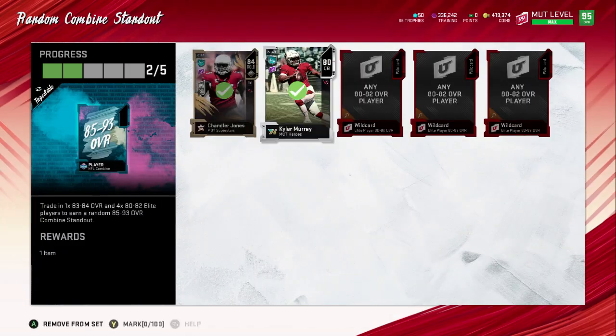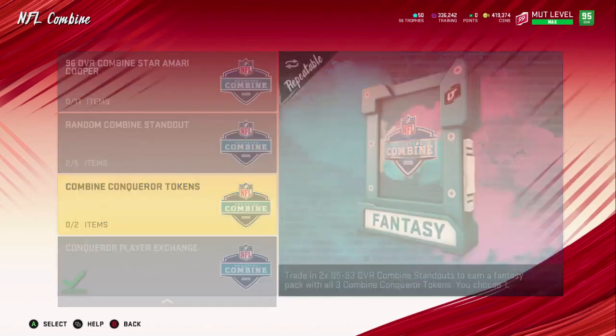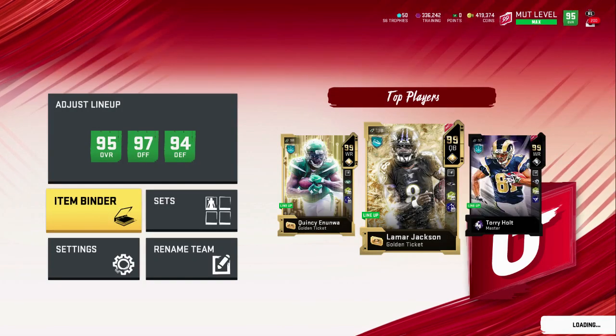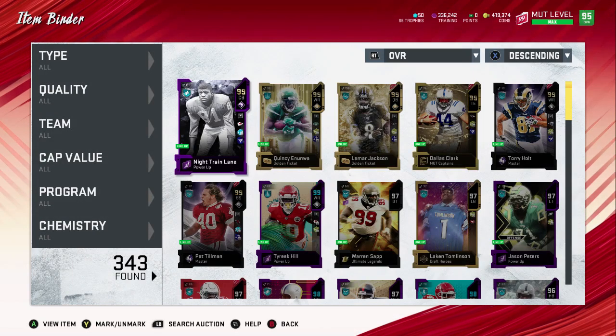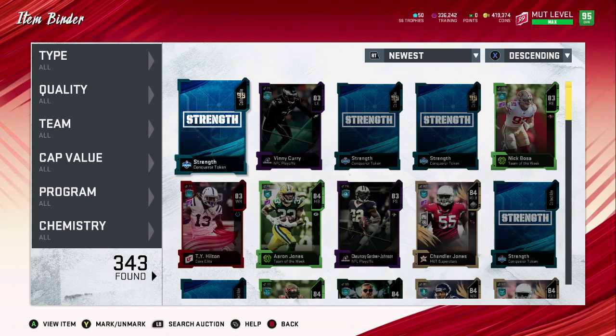You do this set twice. And once you have that set done, you go over to combine conquer tokens and you put them both in. So if I go to newest now, I have a bunch of these tokens.